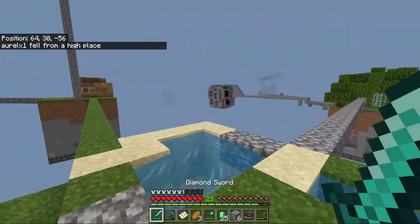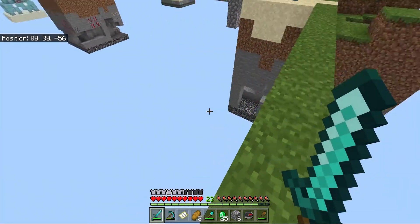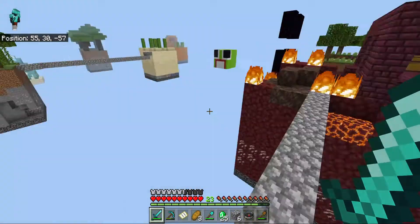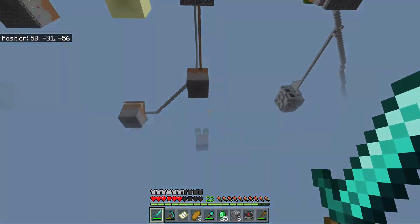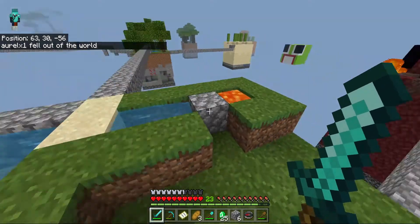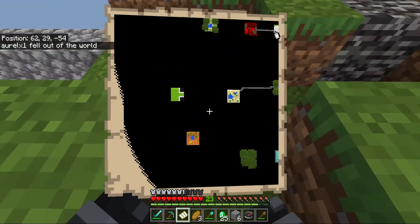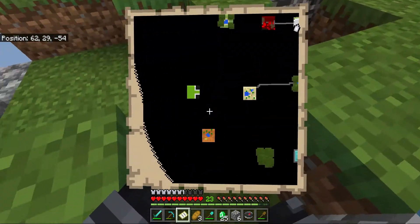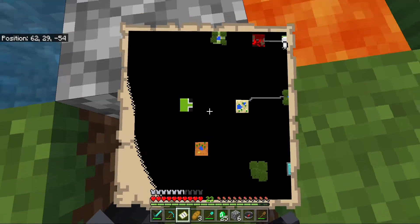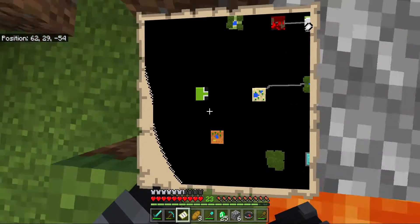Today we're going to go to the Lucky Block Island! If you guys click on the map, this is what the whole Skyblock looks like. And that white thing over there is me — that white thing in the top corner, do you see that white moving thing? That's me.